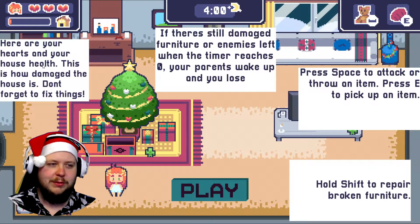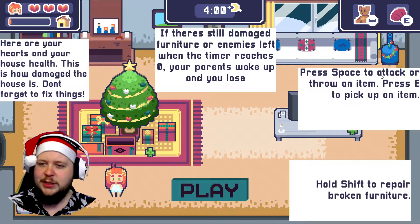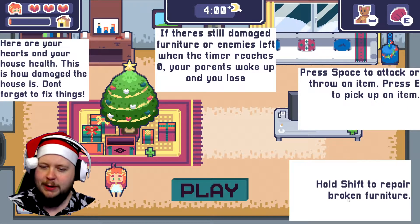Here are your hearts and your house health — this is how damaged the house is. Don't forget to fix things. If there's still damaged furniture or enemies left when the timer reaches zero, your parents wake up and you lose. Press space to attack or throw an item. Press E to pick up an item. Hold shift to repair broken furniture.